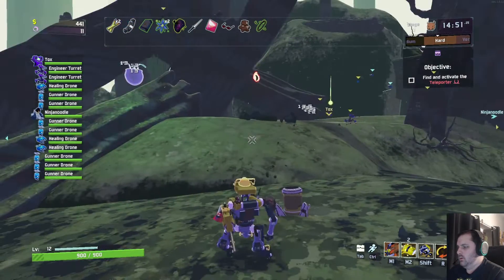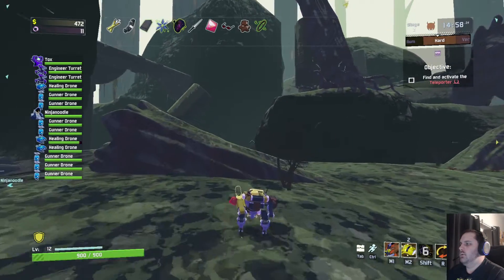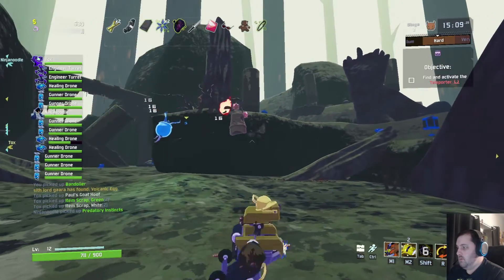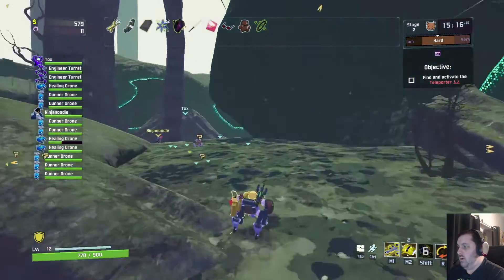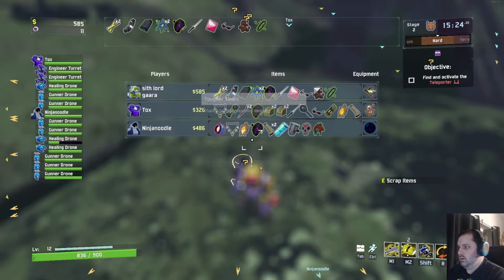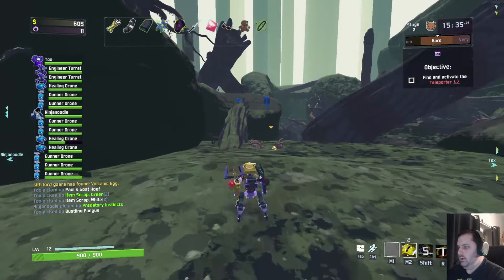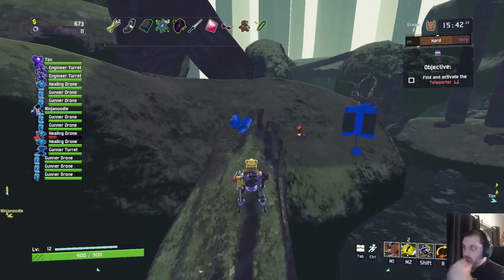I thought this would recycle your items into money. What it does is it prioritizes the 3D printer — it gives you like a blank. If you recycle something, you get a blank. And the next time you go to a 3D printer, it'll pick that item instead of a random one. So I'm just getting rid of stuff I don't want just in case I find a 3D printer with something I like. That is actually way more than I thought it was going to be.